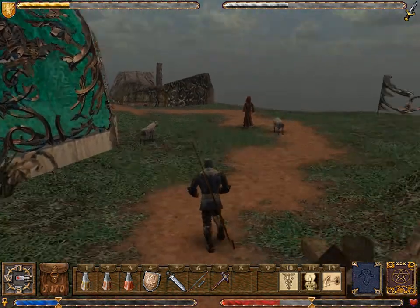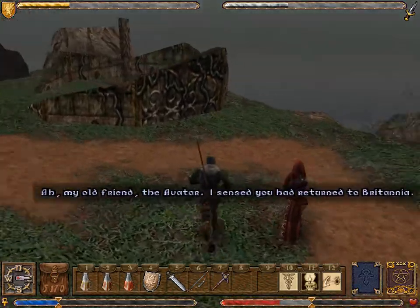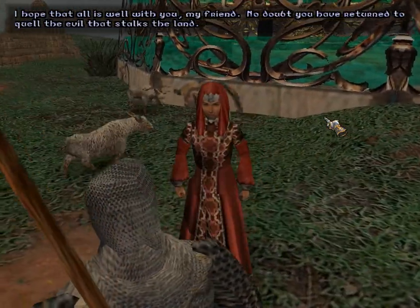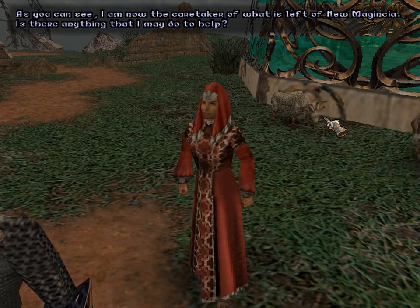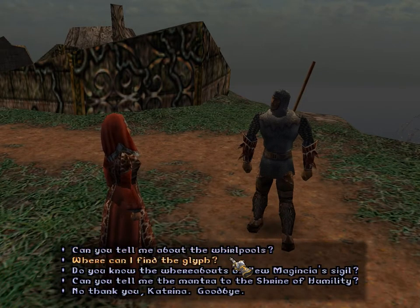Continue exploring. Well, who might that be? My old friend the Avatar — I sensed you had returned to Britannia. Indeed I have. I hope that all is well with you, my friend. No doubt you have returned to quell the evil that stalks the land. As you can see, I am now the caretaker of what is left of New Magentia. Is there anything that I may do to help? And as indicated by the dialogue, this is Katrina, one of the Avatar's old companions. She's a shepherd and embodies the virtue of humility.